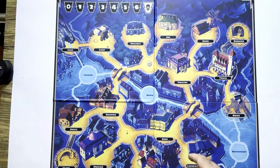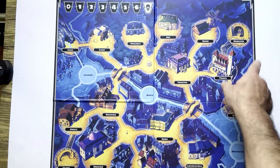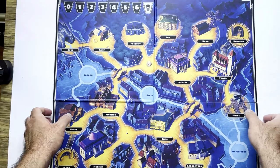It's a nice-sized board. You have a solo play tracker up here. Different areas on the map: cave, camp, precinct, inn, barn.